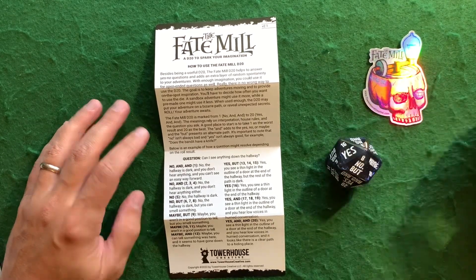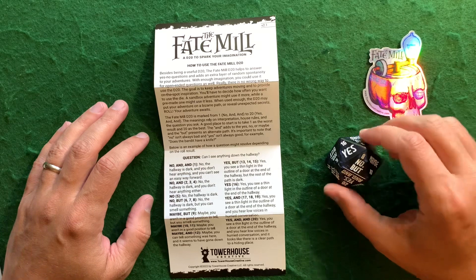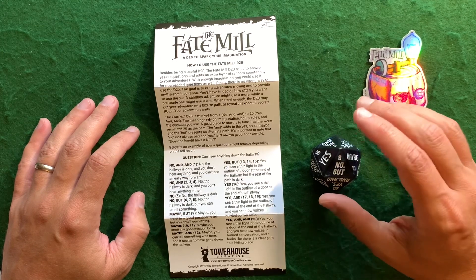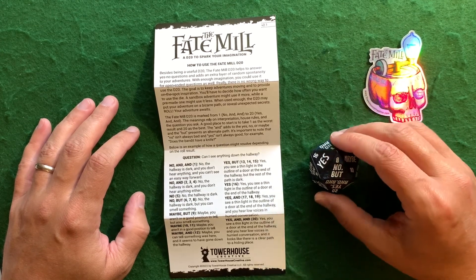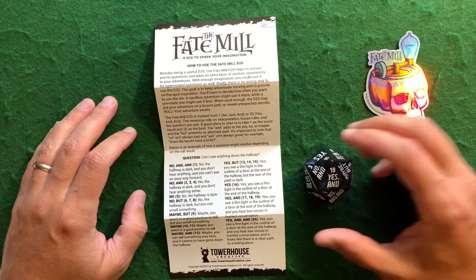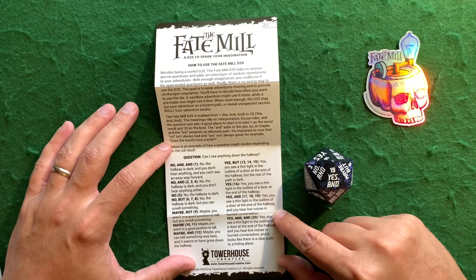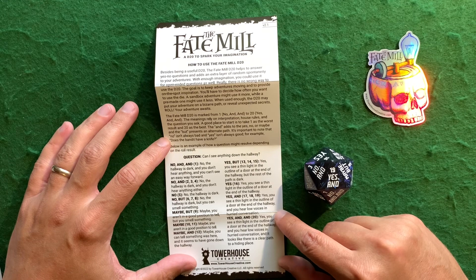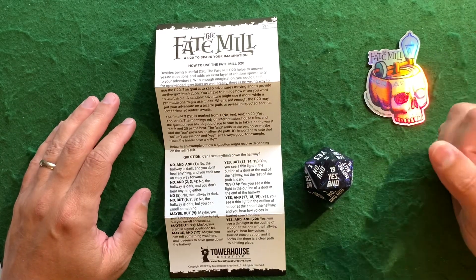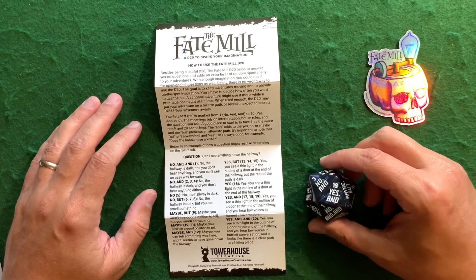One thing to note is that while this die does help you, you have to fill in the ands and the buts yourself. That's going to be the challenging part that will hopefully make you stop and think. You roll the die and then say 'yes and.' So for 19: yes, you see a thin light in the outline of a door at the end of the hallway, and you hear low voices in hurried conversation, maybe helping you get the jump on some sort of foe behind that door. You can see where rolling higher is better. And I really, really like the color of this die — I like purple, it's one of my favorite colors.